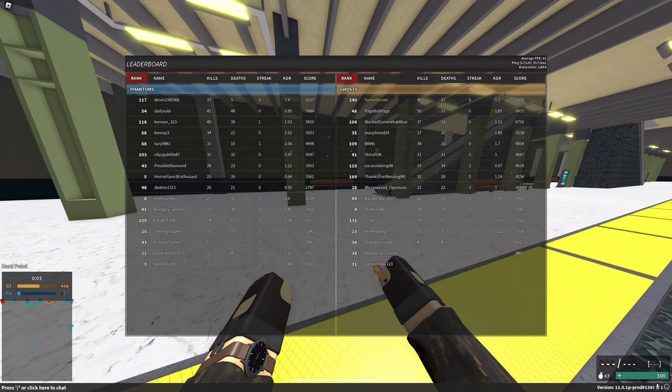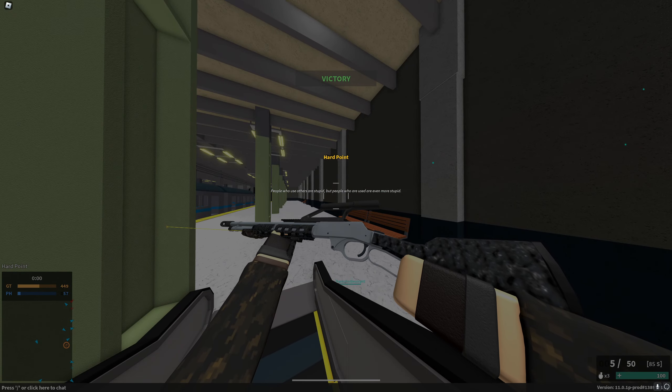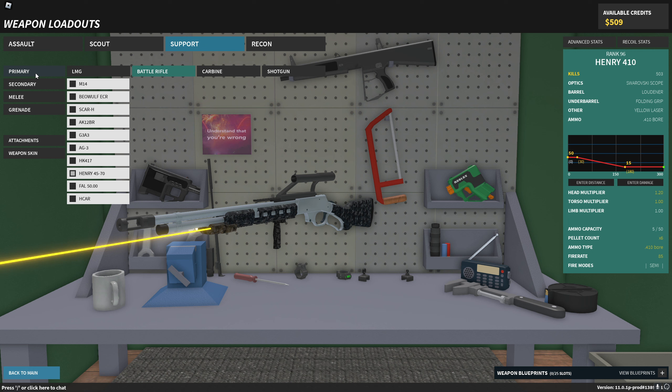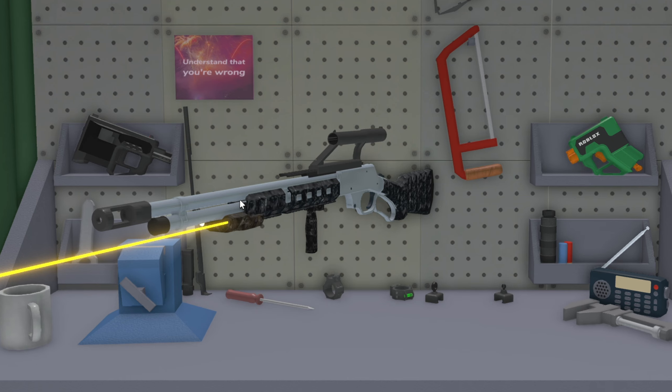We got 46 kills, 27 deaths, 1.7 KD. Honestly, I'll take it. I will take my dub and I will be a happy boy. You did a great job. Well, what do I think of the loadouts that my girlfriend built for me? Surprisingly okay. We did surprisingly well.